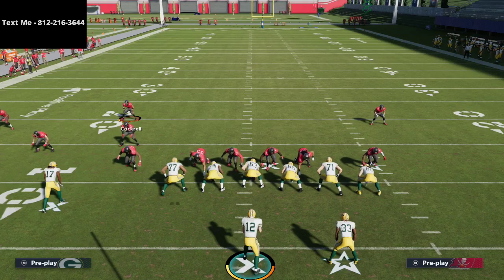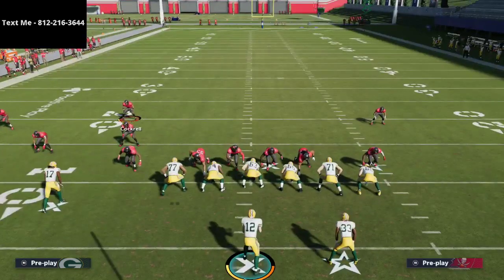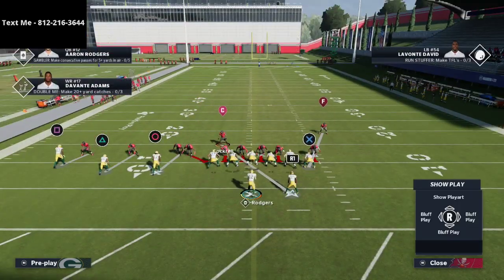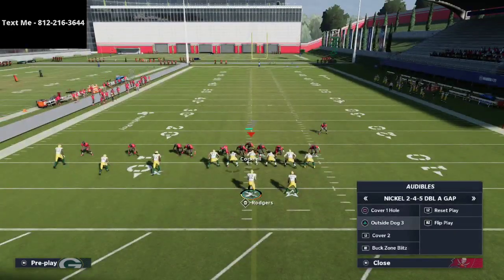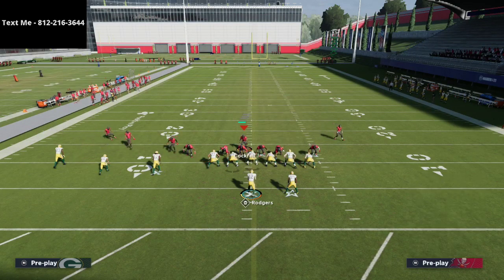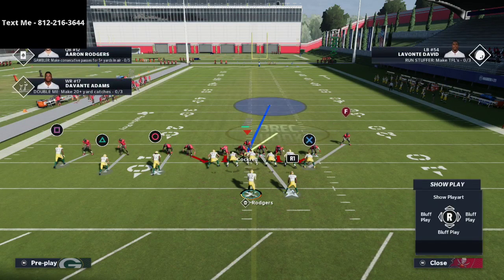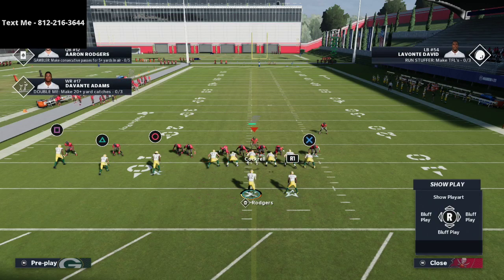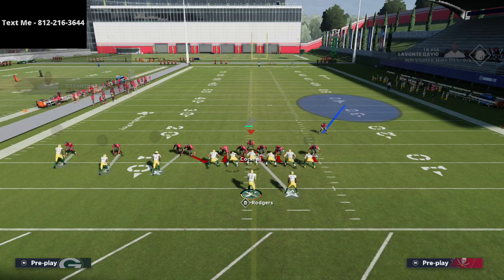What you're going to notice throughout this game plan is that this defense is easily adaptable — it can very much adapt to your opponent. One thing you can do: let's say you're in mid blitz but you want to switch and run something else. You audible to cover one hole. I actually like to just adjust out of mid blitz, and I think that's what Poison did in his game plan. We call this coverage and then do a little adjusting — put the outside guy in a deep half.